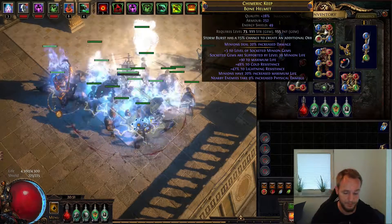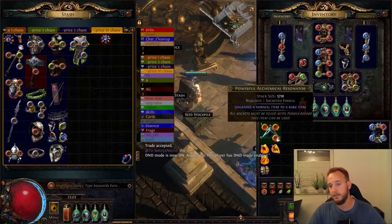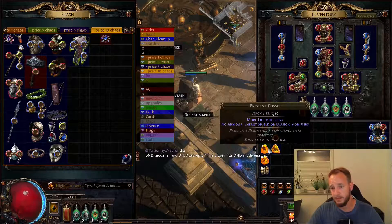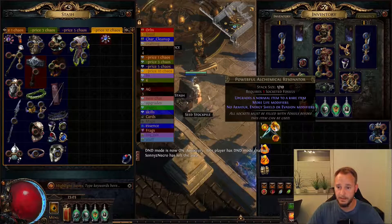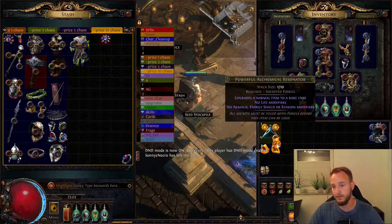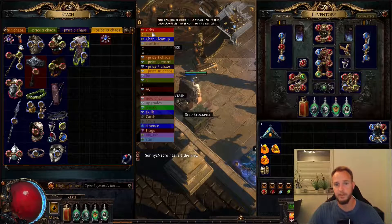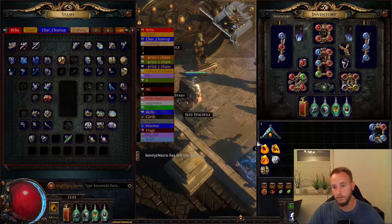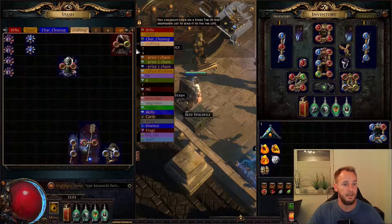The simulator tells us to use the pristine, the dense, and the bound fossil. I use the chemical resonator because they are dirt cheap. You need scoring orbs to actually process with the item — that's what I do.